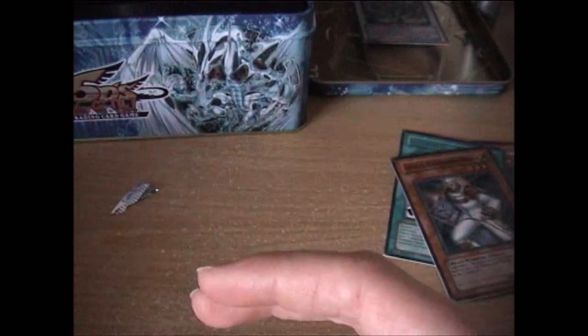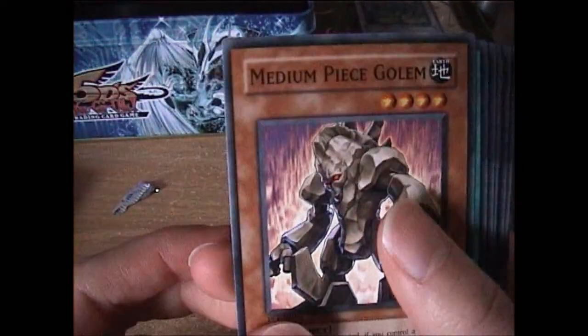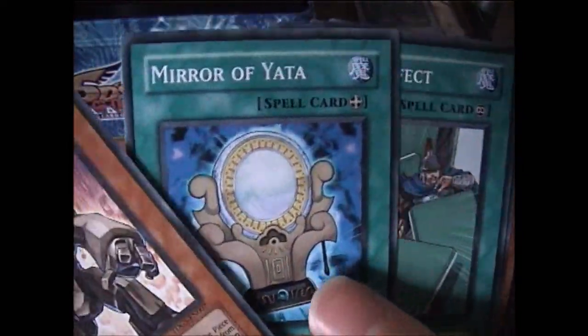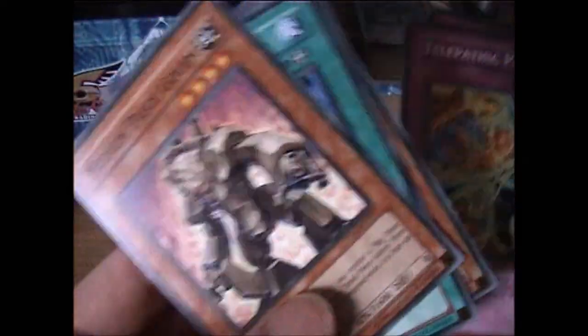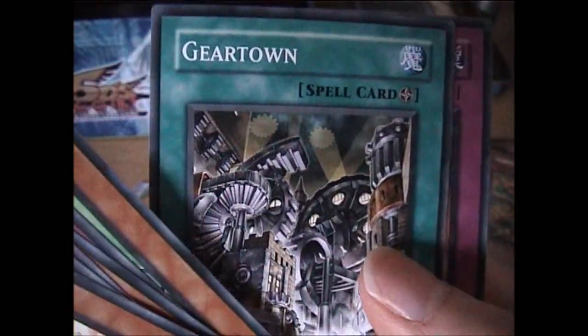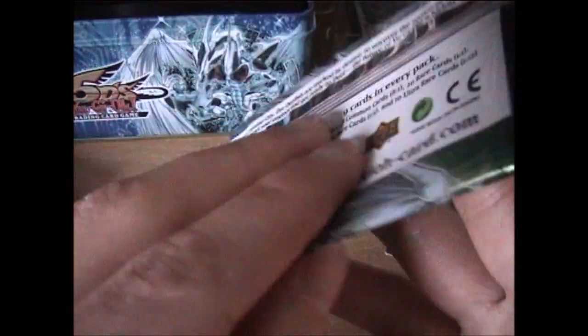And now for the two First Edition Duelist Genesis packs — the first pack to have the new cards from the 5Ds era. We've got Stardust Dragon, Minion Peace Golem, Light Protector, Grapple Blocker, and Equip Shot.